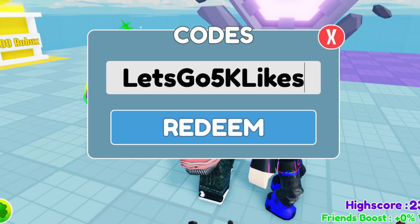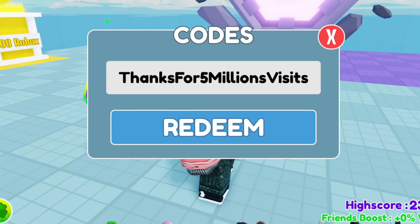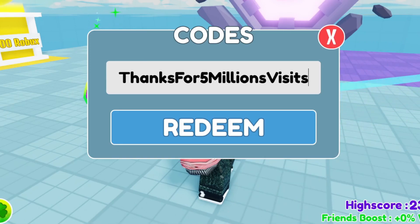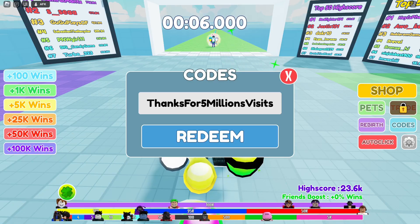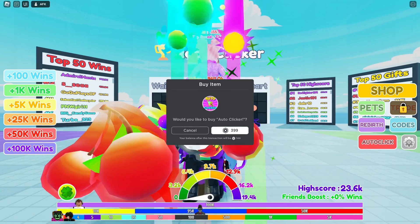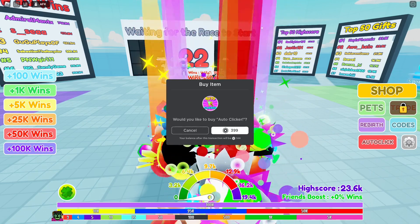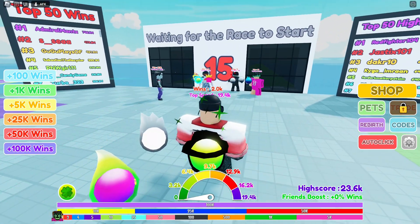I'm thinking about running a race, but let's type one more code first. The next working code is: thanks for five millions visits — go ahead and redeem that. By the way, it looks like there's an option to get auto-click for 399 Robux. This looks like a pay-to-win feature — I'm going to pass on that.